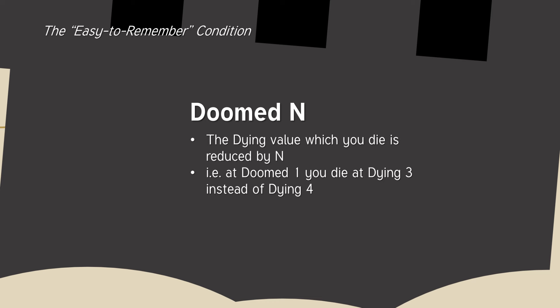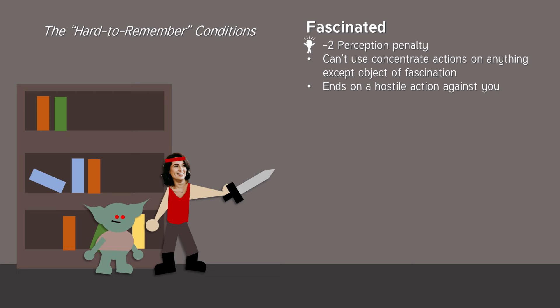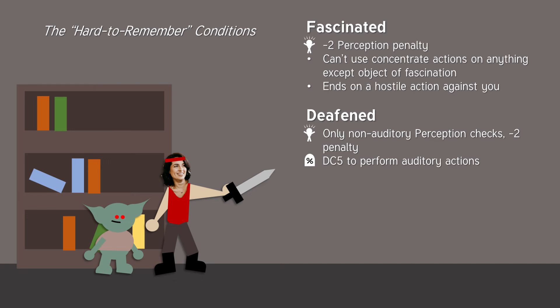Doomed means that the dying value at which you die is reduced by a certain number. If you're fascinated, you take a –2 status penalty to perception and can't use concentrate actions on anything except the object of your fascination — it ends on a hostile action against you. If you're deafened, you can only make non-auditory perception checks and still get a –2 penalty, and you have to pass a DC 5 flat check in order to perform auditory actions.